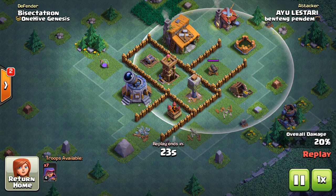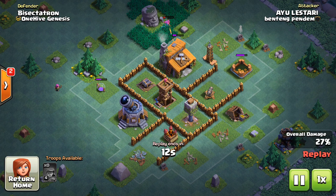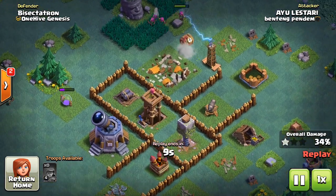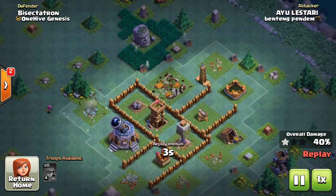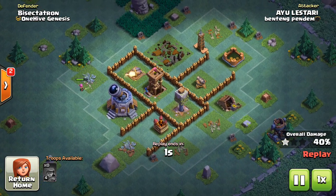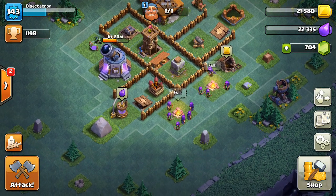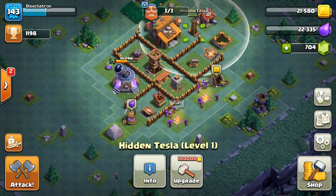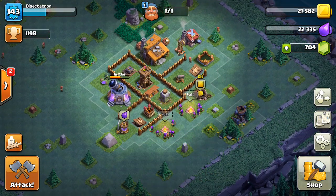Do not underestimate the Cannon — its range is very large. The Double Cannon, not so much, but the Single Cannon is also a good building. You want to keep your buildings protected because what you are defending against is not the Town Hall push, which is very easy to get. The mines go up and kill the Archers, which is important for percentage. The Builder Hall is not that hard to get taken out — that's fine, just don't let them get the percentage.